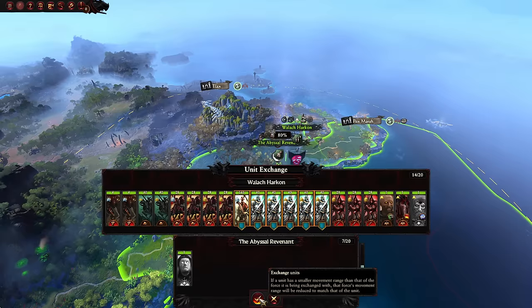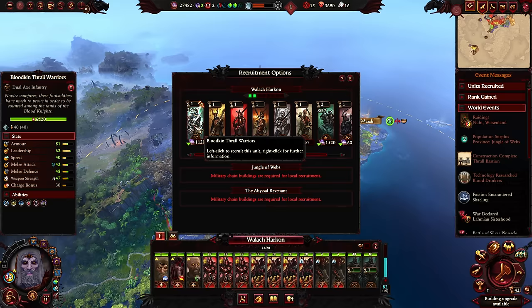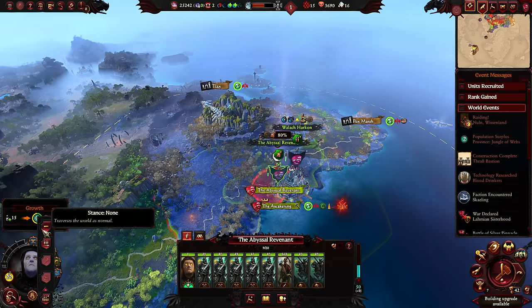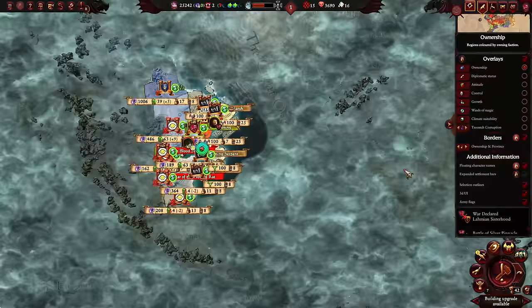We want to upgrade these guys to Blood Knights, and these guys can maybe wait — we could transfer them. I really don't want Wallach waiting around for too many turns though, so we'll transfer two, three, four and build more. We could build four, maybe six or eight — let's build those up now. We can't go into raiding from here — probably because we summoned this turn. All right, so we'll build those up.